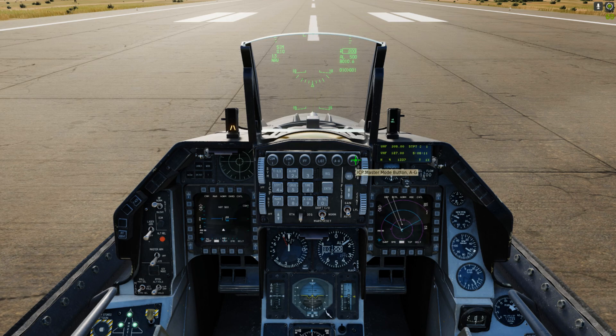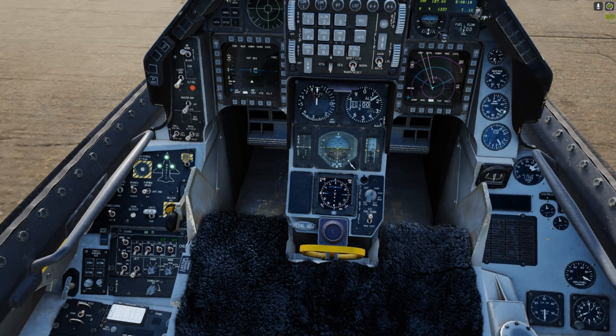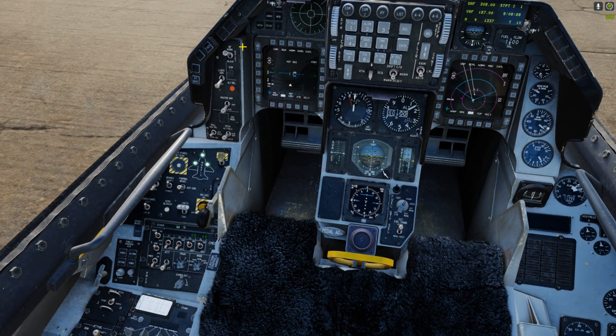We can click out of air-to-ground mode, and then move over to our left panel, click off the jettison toggle, and flip the master arm button upward out of simulate — and we're ready for takeoff.